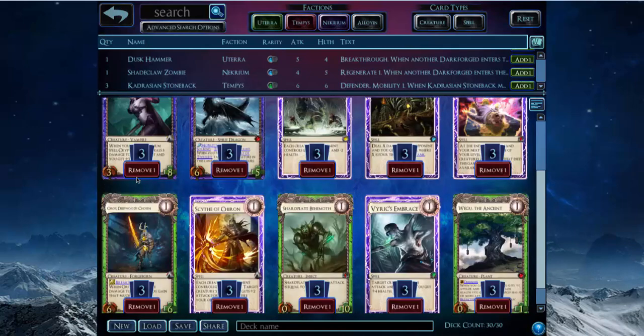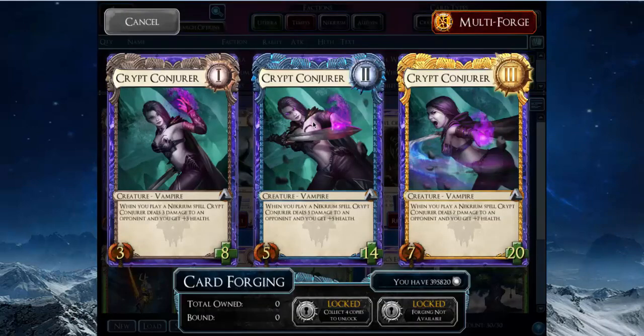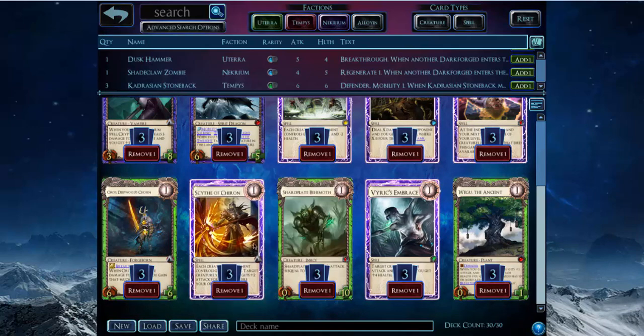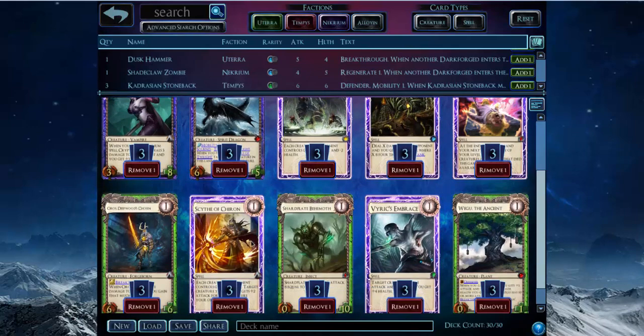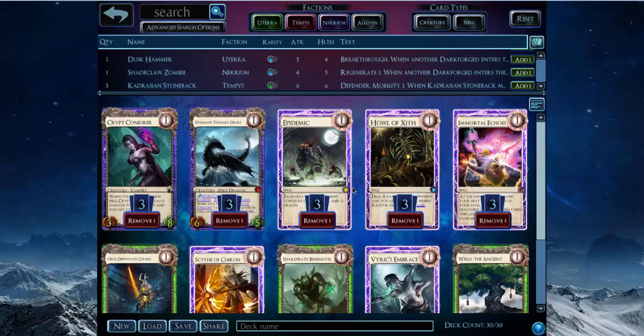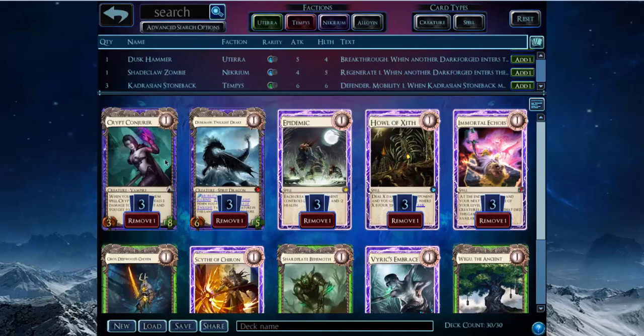You play Dusk Maws and Crypt Conjurers — these are your main big threats. Crypt Conjurer is: whenever you cast a Necrium spell, you get to drain your opponent's health and you gain that much health. You use that in addition to spells like Epidemic, Immortal Echoes, Vyrix Embrace, and Scythe of Chiron — these four Necrium spells — to keep your life total high and keep your opponent's threats very low. Epidemic and Vyrix Embrace both shrink your opponent's creatures.